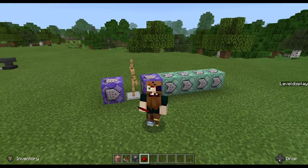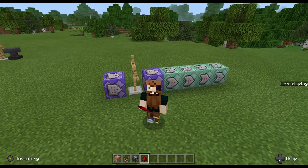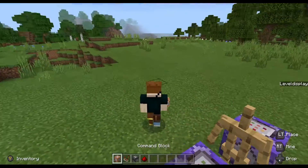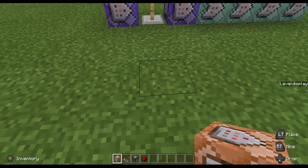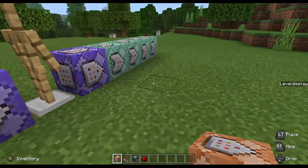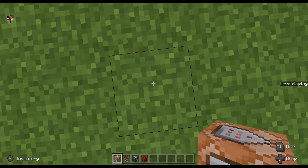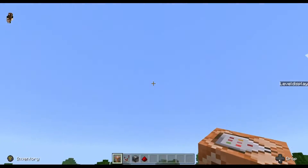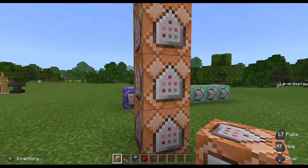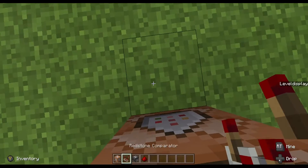As you can see, it's come up with 'level display' — it has no names underneath yet, but it will. Now we need to get our first set of command blocks. Look at the ground, crouch, and place four of these blocks on top of each other, all facing to the sky. As you can see, there are four of them: one, two, three, four.